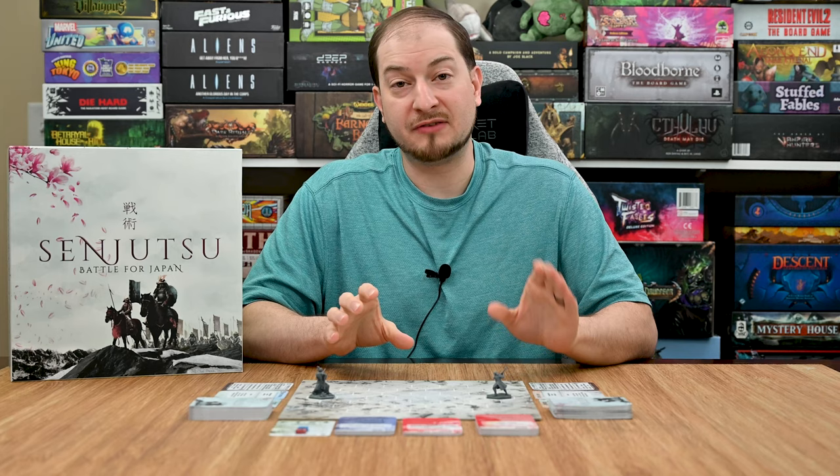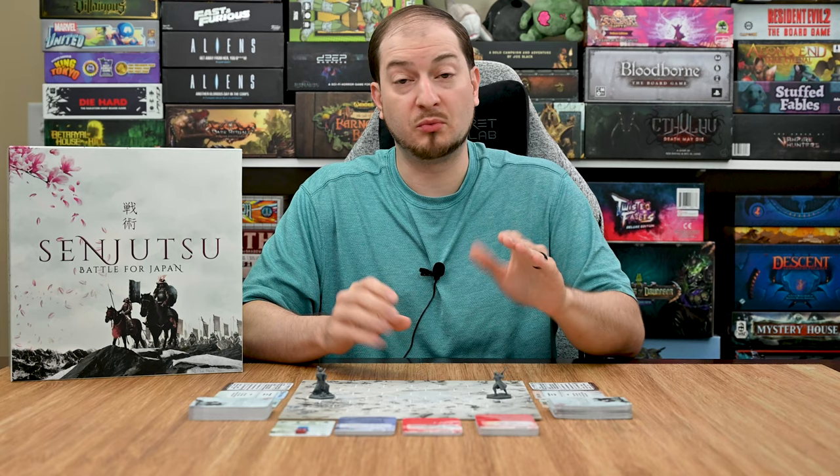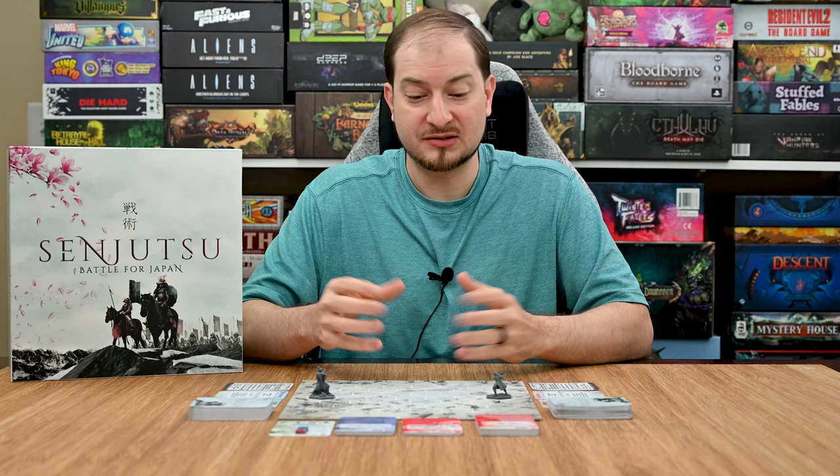The player that is the last player standing will be the winner. Each player is going to have either a pre-constructed deck, or once you have the hang of the game you can construct your own deck tailored to your play style. Players will play round after round where each player selects a card and places it face down, then players simultaneously reveal those cards and resolve them based on their initiative order.